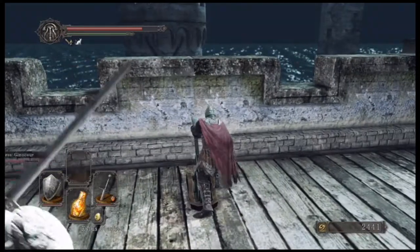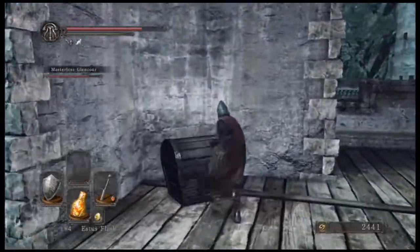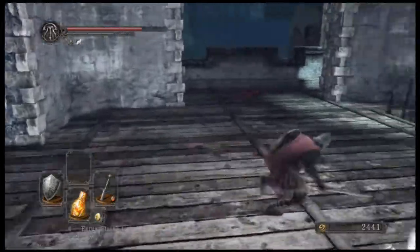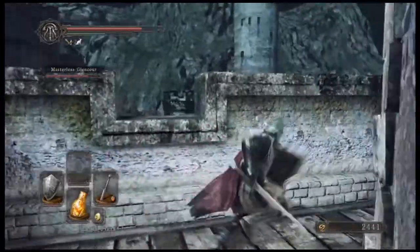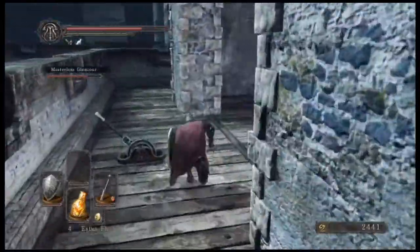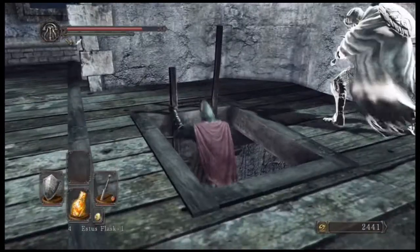Let's go ahead and open that gate. Ding dong, the witch is dead. Twilight Herb, Radiant Life Gem. I just want to make one more quick round before we head down — I'm rhyming over here, busting rhymes. Did I check behind this one? Alright, that's everything — let's slide on down.